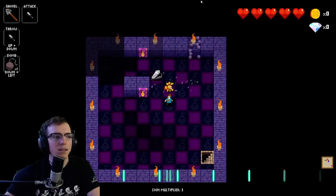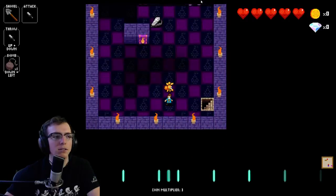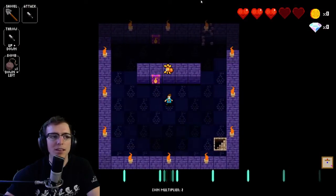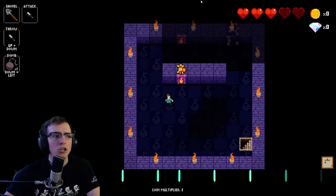When you dig the wall it releases the spider, and I'll show you what that looks like. It's kind of terrifying because then they come at you, and if they jump into you they hurt you. Also, when they're set, if you jump at them they will hit you as well, so you've got to be careful. They only do a heart of damage, but it's still a little scary.